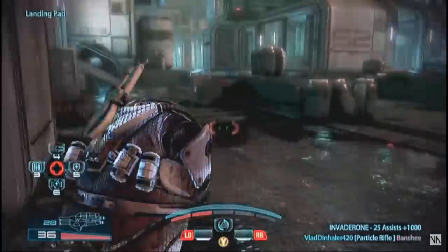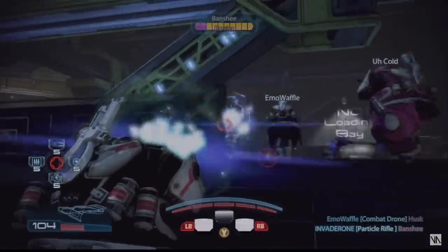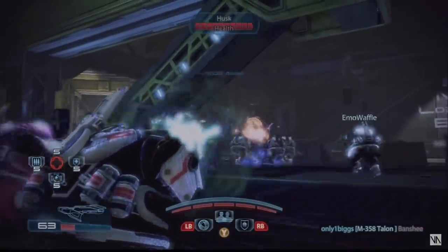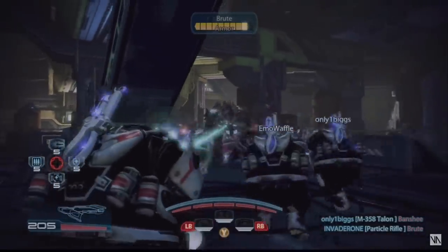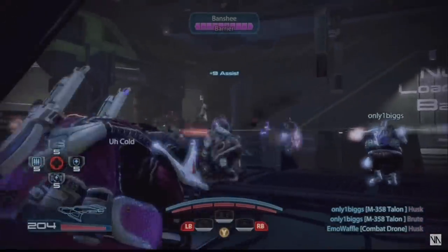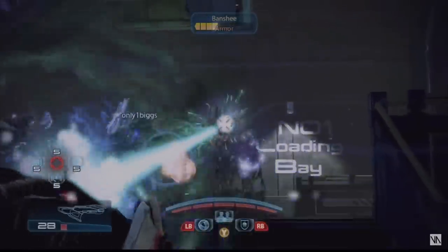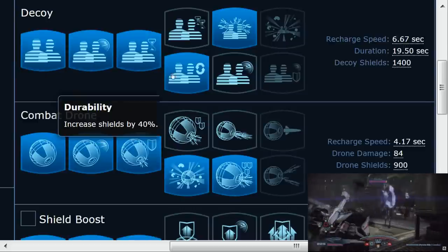The Volus Mercenary Sentinel is great. He has Combat Drone, which when spec'd right stuns Phantoms, and Decoy, which when spec'd right shocks enemies and confuses synthetics and weaker enemies. You can choose which power you want to explode. If you want the Decoy to explode, spec it that way. I normally choose the Combat Drone to explode, as you can activate it behind enemies for maximum effectiveness — when destroyed it also damages nearby enemies.